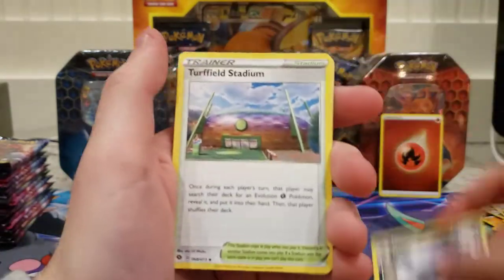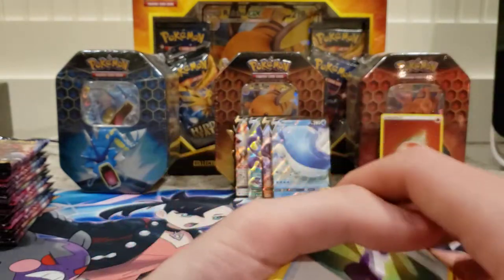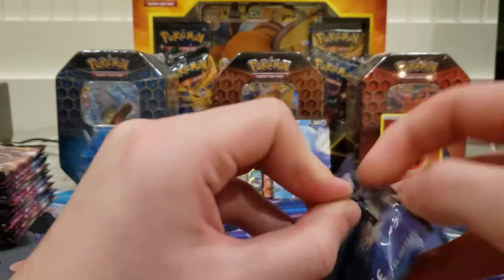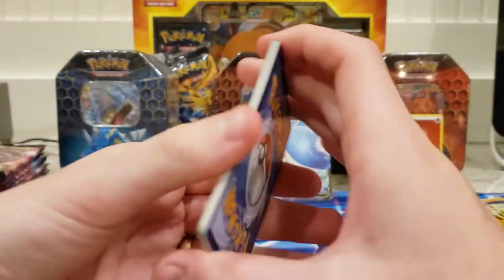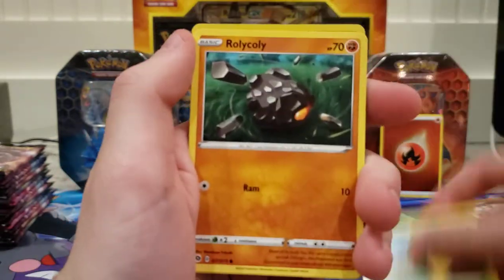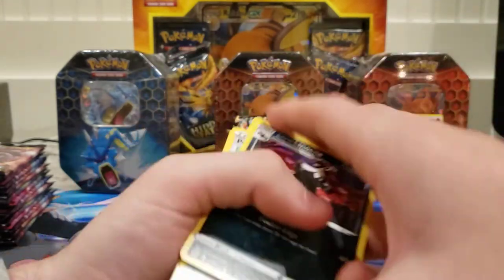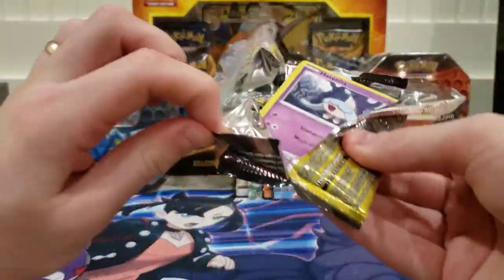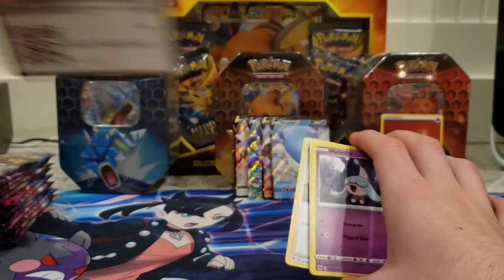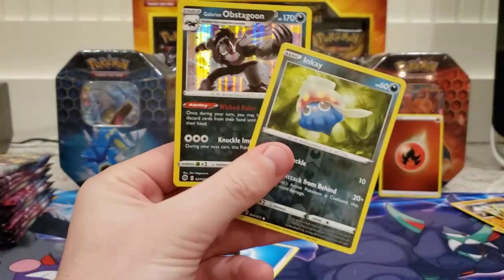Malamar, Kakuna, Bulpix, Arbok, and Hatterene. Water energy, steel, Hatterene, Sonia, Bea, Jill, Roly-Coly, Trubbish, Linoone, Marnie reverse, and Litten rock. I only pulled one fire reverse energy — I just want an energy reverse.